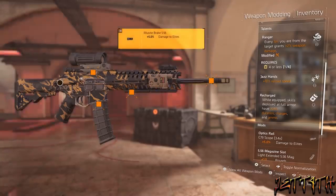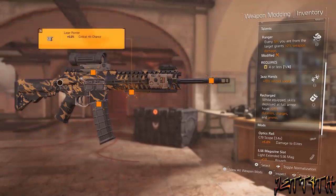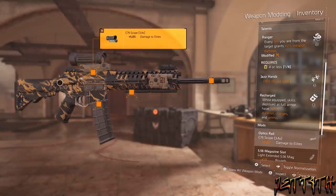I honestly believe that Ranger is overlooked, and this definitely allows you to do a lot of extra damage and is also not being nerfed into the ground. The second talent is Jazz Hands — it's alright. I would have much rather had Optimized, Stable, or even preferably Allegro. But hey, luck of the draw, RNG, what are you gonna do?